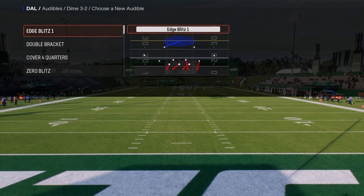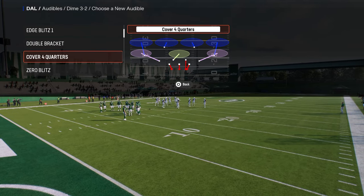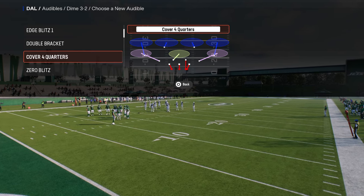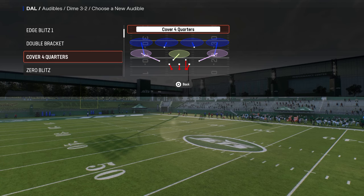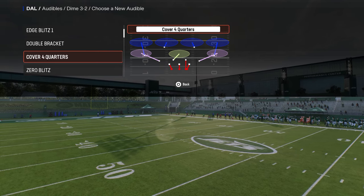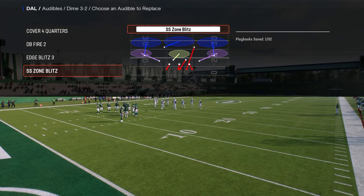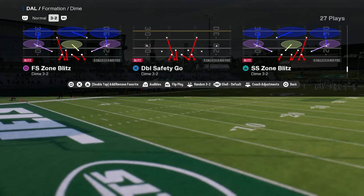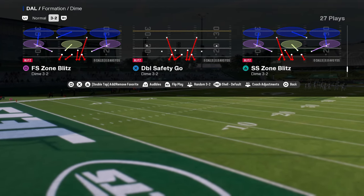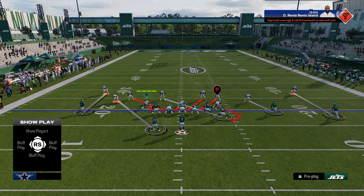At the top slot, because we're pretty much basing out of a predominant Cover 3 defense, I like to have Cover 4 Quarters if I ever want to jump into some match stuff. One pro tip: if you want to turn this into a Cover 4 Drop, all you have to do is shade underneath — that will cancel the match principle. You're going to be coming out in Double Safety Go, and the big tip is to flip the Double Safety Go, then audible into whatever play you want based on the situation.